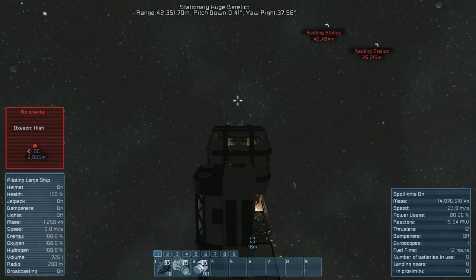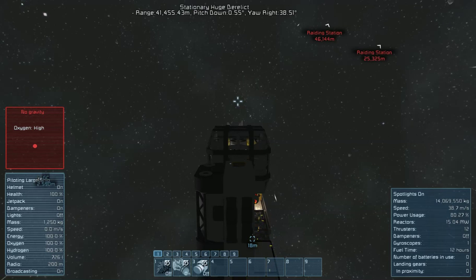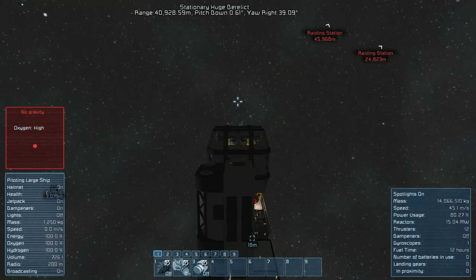When I get to that asteroid just to the right, I'm going to stop and explore for nickel, then turn and find the derelict again. Hopefully we'll be past the rating stations going away from them. We still have galactic center marked on our waypoints — you can see we're getting farther away from it. Maximum speed is about 104. There are jump drives in this game, so we'll eventually put jump drives on our ships and jump them from place to place.